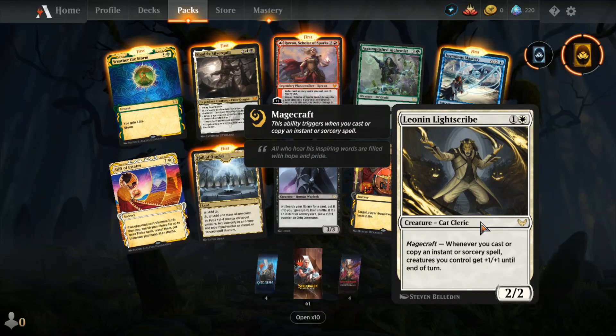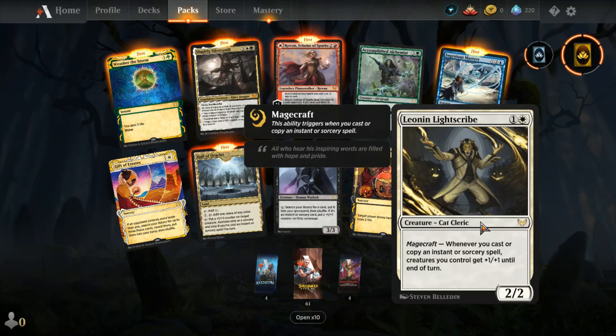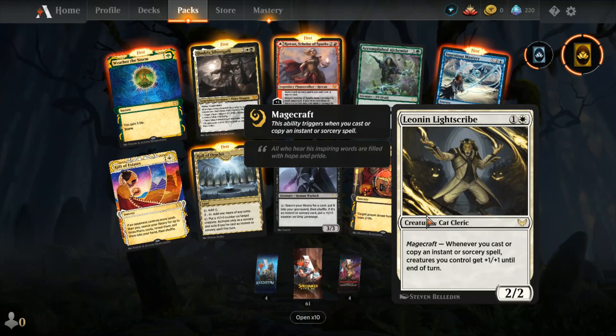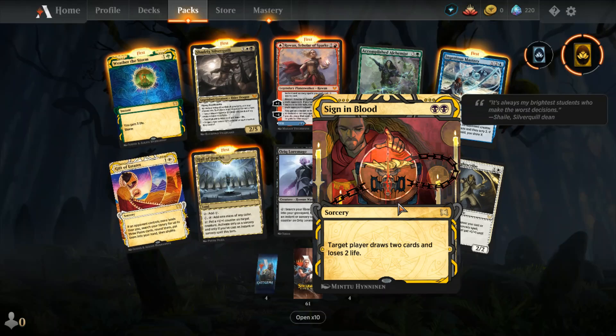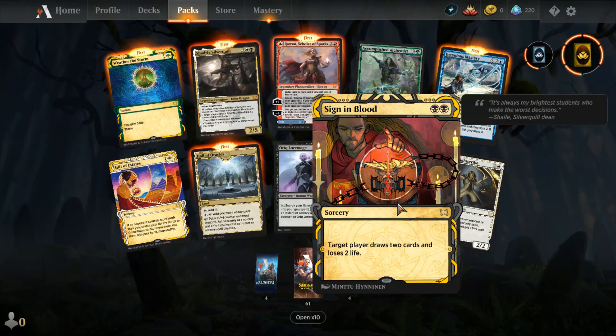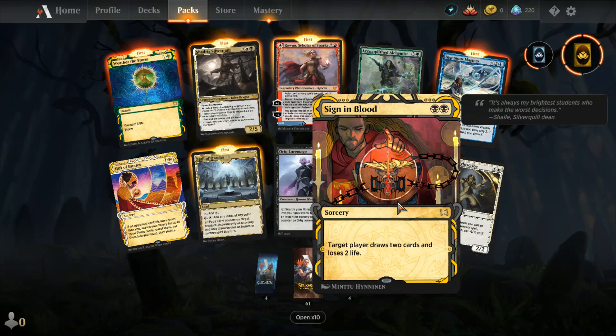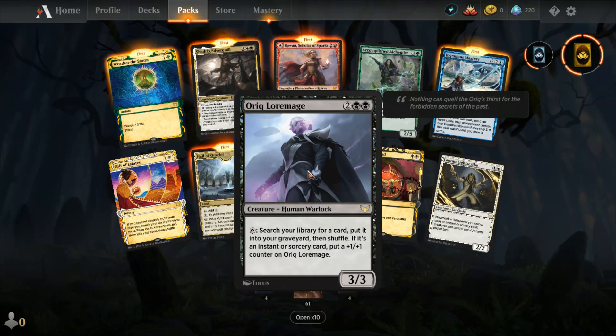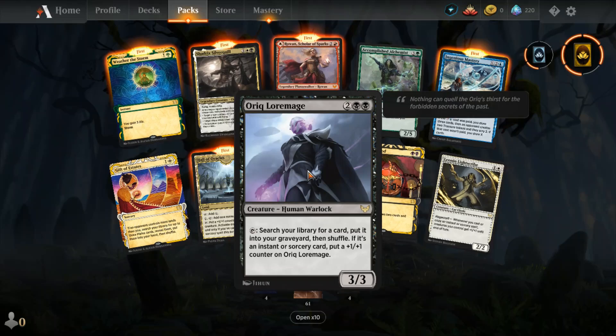So we got Leonin Lightscribe, a 2/2 cat cleric with magecraft — whenever you cast an instant or sorcery spell, creatures you control get +1/+1 till end of turn. Then I got a fancy Sign in Blood, a black sorcery where the target player draws two cards and loses two life.